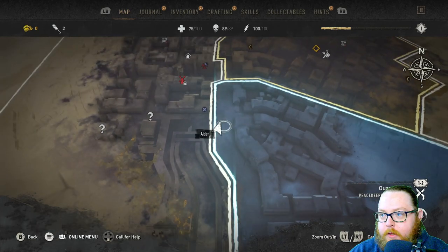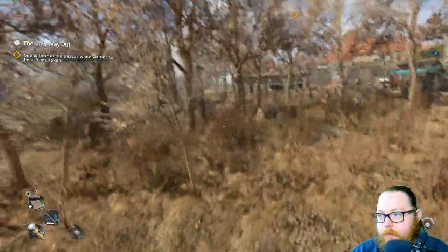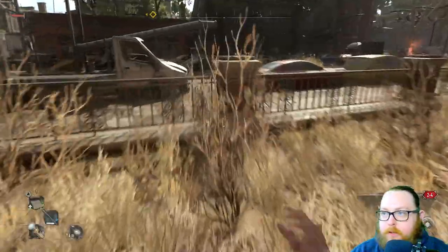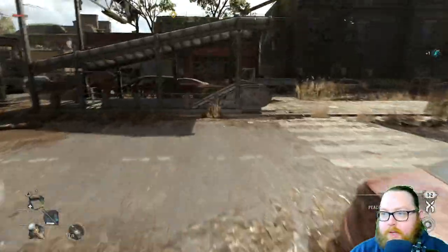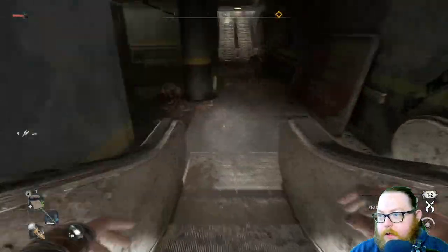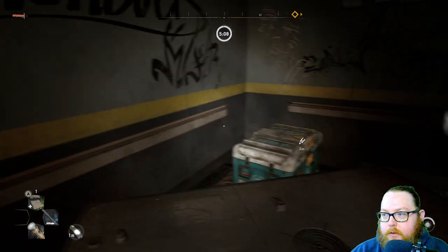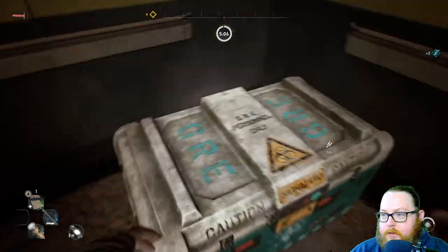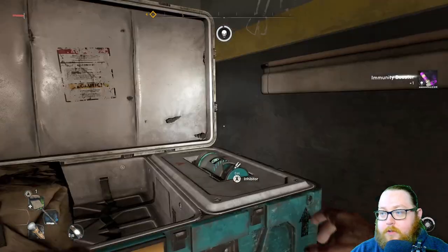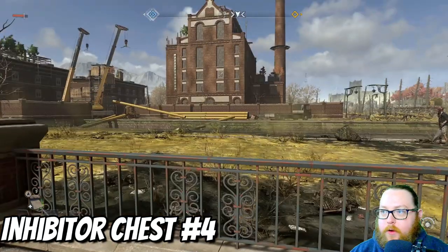For the next inhibitor, head straight south again from where you just were. You want to come to this area — if you're familiar with the quest called something like a history lesson, it's right next to where that ends. Come to this little subway station and go down inside. There are a few zombies but you don't need to worry about them — just stick over to the left, get up on top of the container, and open it up. The zombies won't bother you, so grab the immunity booster and the inhibitor.